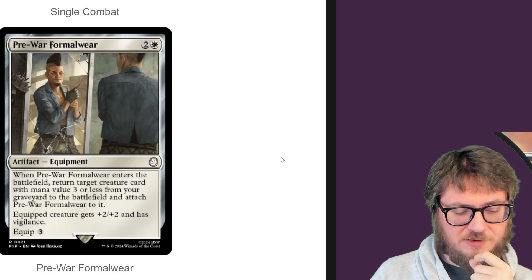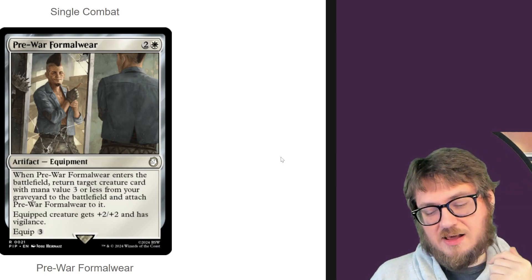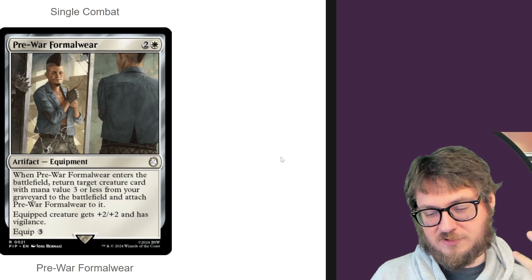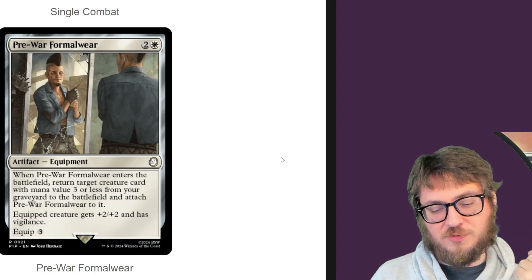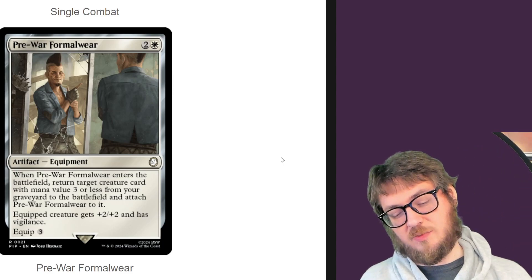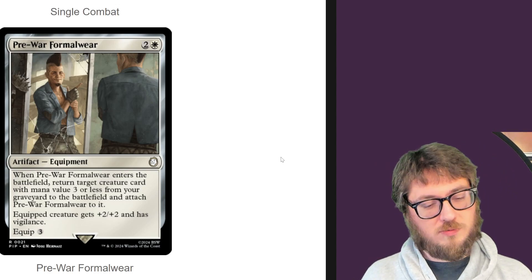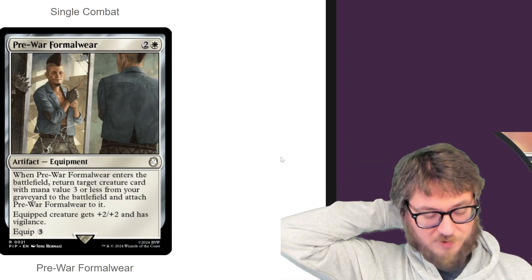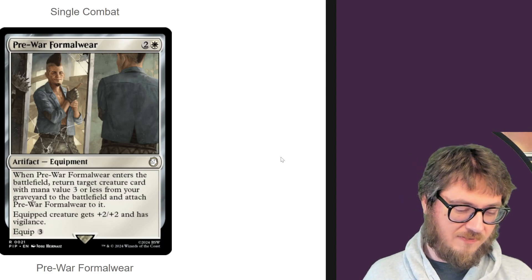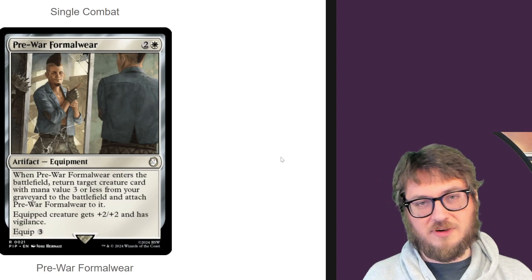Pre-war Formal Wear — enchanted battlefield, return target creature card with mana value three or less from your graveyard to the battlefield. A creature gets plus two, plus two and vigilance. I love these kinds of effects. White is particularly known for the stipulation of three or less, but the more competitive a player you are, it will probably hit anything you need. In my deck construction, the average CMC is around two, pretty consistently even on a budget. If I was playing Voltron and I needed a body, I could see myself playing this.